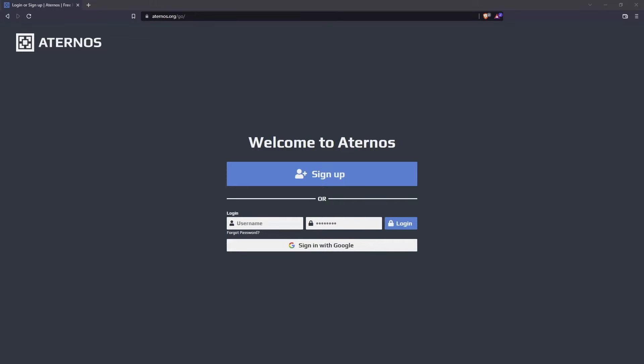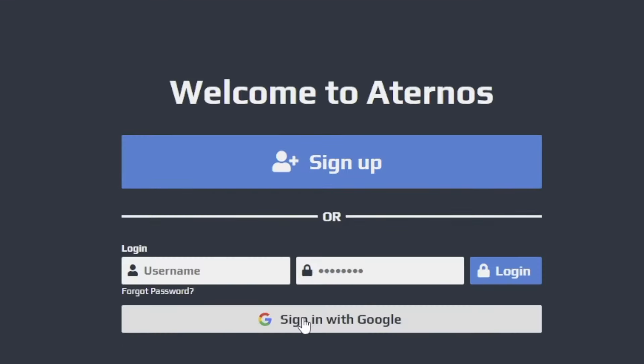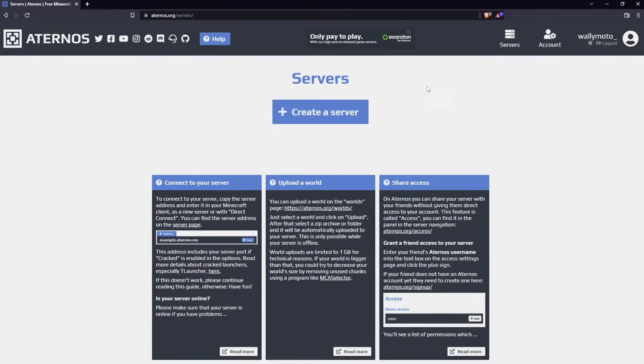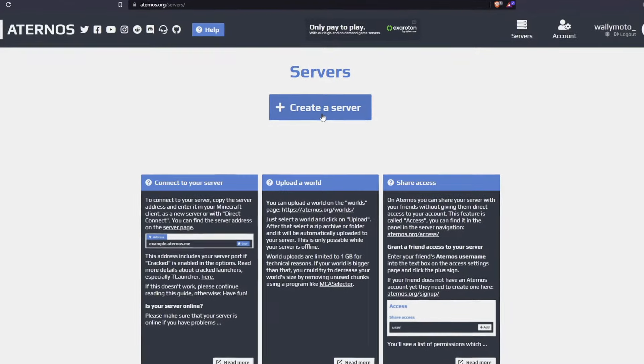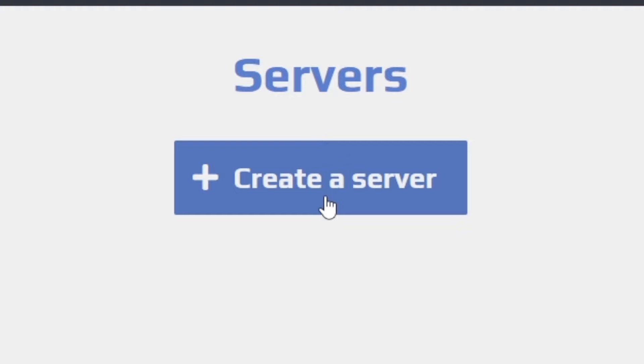You want to go to the Eternos website — that's the first thing. So you'll go to eternos.org/go and that's going to get you to the main login page. You can just click the link below if you don't want to type that in. From here, if you don't have an account you're going to create a new one. I'm gonna sign up with Google. From here you're going to want to create a brand new server. Note you can only have one server, so if you want multiple servers you may want to create multiple accounts.